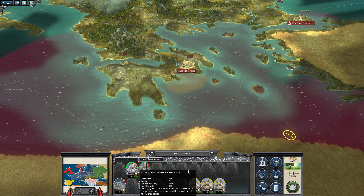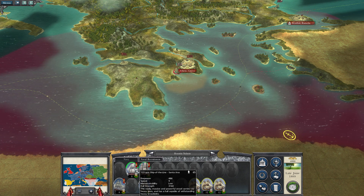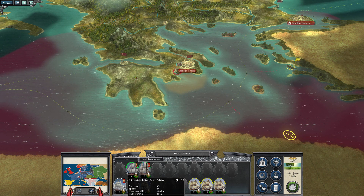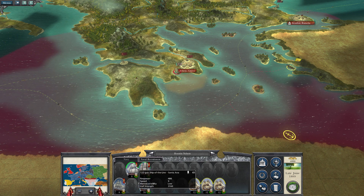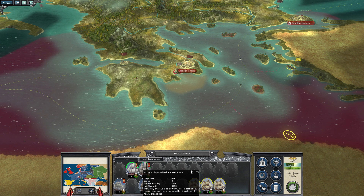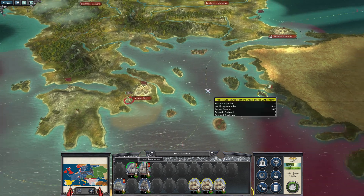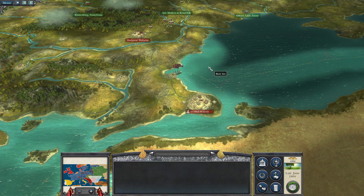Actually, I'm not sure it's the Santa Ana. But it's got 65 crew and no single cannon is manned. So it could be that a large part of the British ships are just kind of like a paper tiger, which would be interesting. It would be really wonderful to capture one of these big ships, although not that it would help me much because the upkeep would probably kill me.